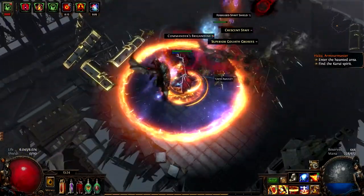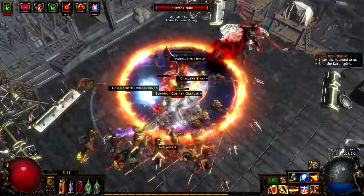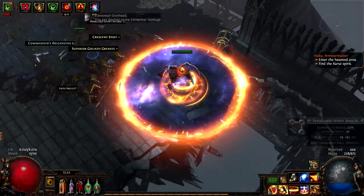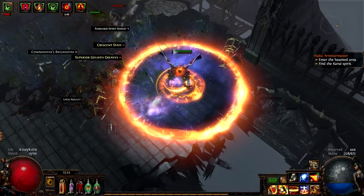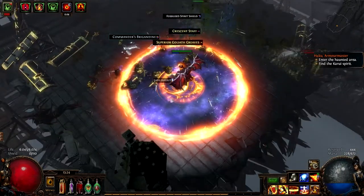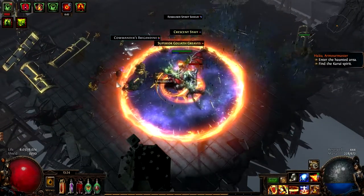The boss itself does a few not so different things. Leap slams leave a caustic cloud, he spits balls that leave caustic clouds, and he occasionally flies in a straight line which, you guessed it, leaves a caustic cloud. Among these things he also auto attacks.